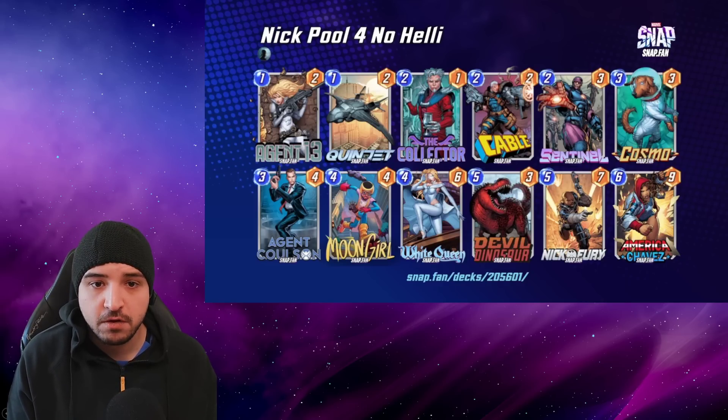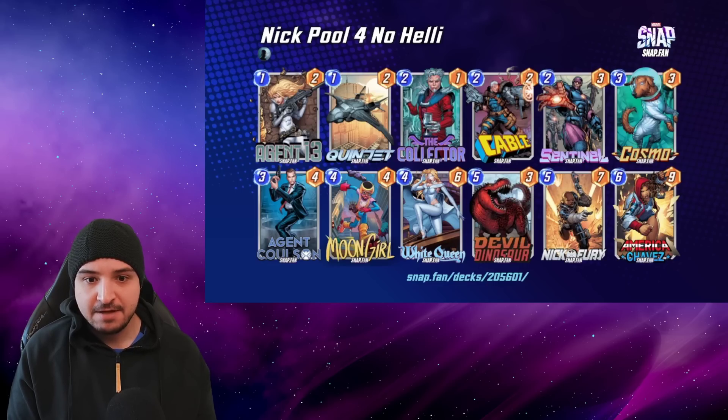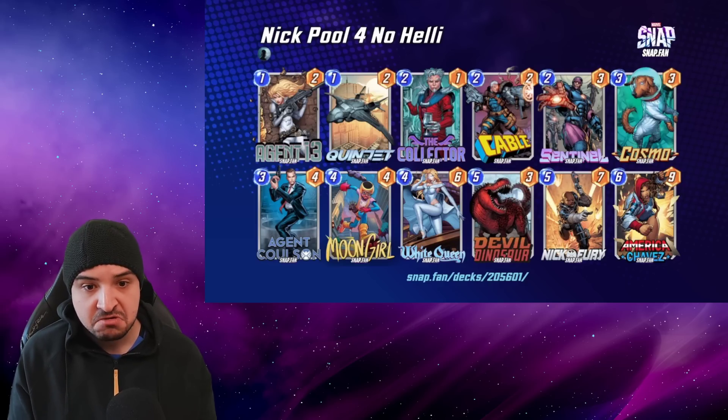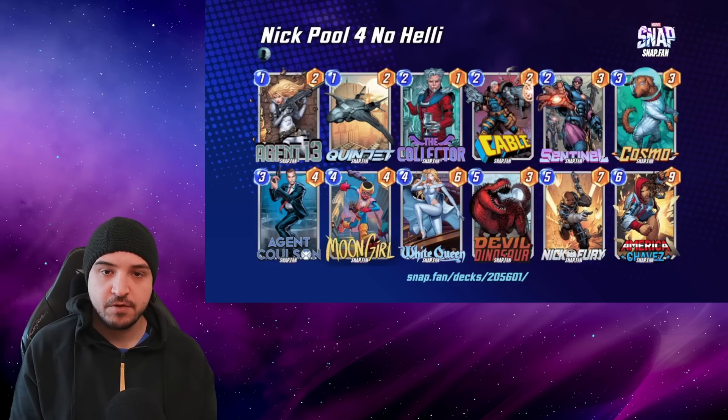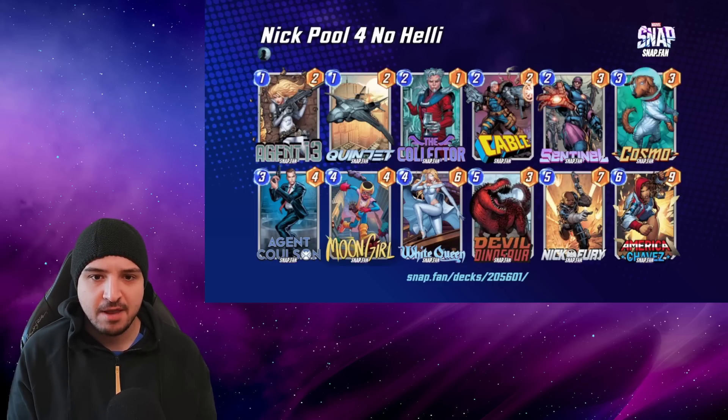This is the Pool 4 version of Nick Fury without the Helicarrier, which is the final and my favourite list we're going to look at. Very, very similar — again, Cable still making the cut in these ones. Agent Coulson just slots in quite nicely. As you can see, not a huge improvement going from Pool 3 to Pool 4 — very minor improvements. Quinjet is kind of the main Pool 3 card that is going to be helping you out. The Pool 2 version of this deck is definitely very, very strong indeed.